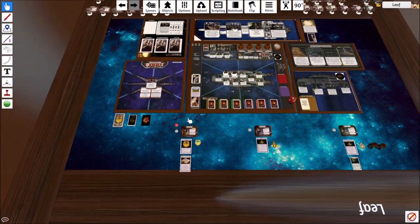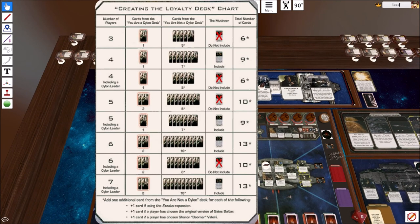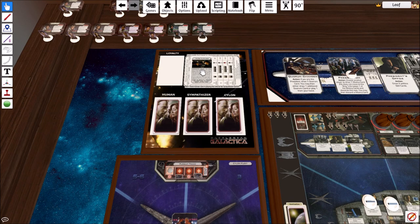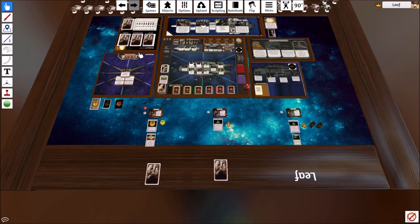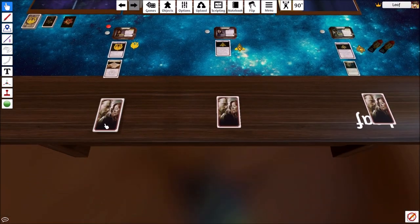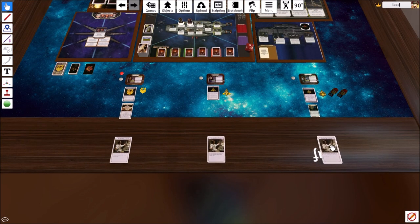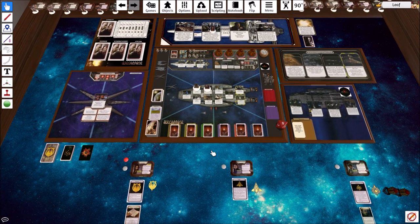Now we need to do loyalty cards. We need six Not-A-Cylon cards since we're doing the Exodus expansion, and we are not using the 'Meet in the Air' card so we'll delete that. One Cylon card, then shuffle. So we draw one, two, and three loyalty cards for each player. Everyone's not a Cylon - theoretically it is possible to have no Cylon at all, but it's pretty unlikely.